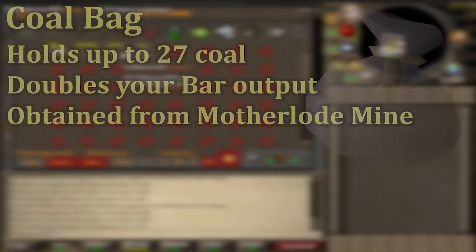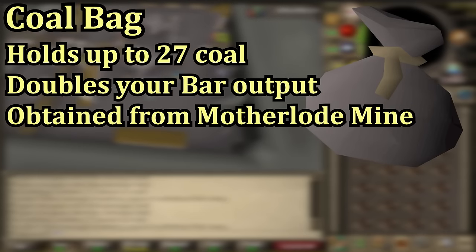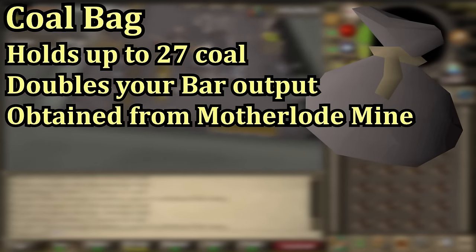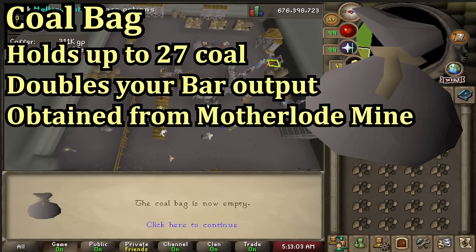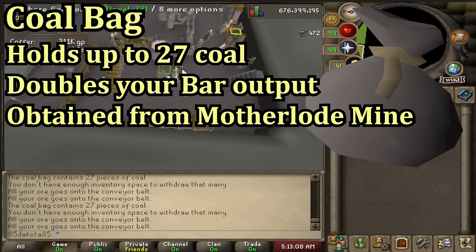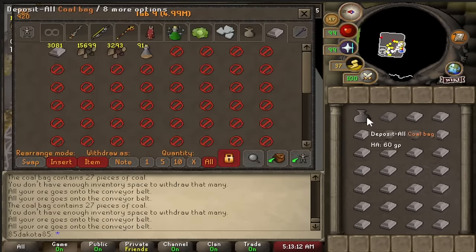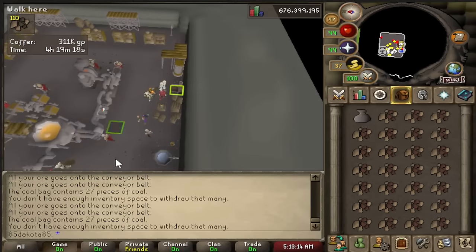The coal bag is a very important item for the blast furnace — it holds up to 27 coal in one inventory space, so you can take up to twice as many ores per bank trip, basically doubling your speed overall. The coal bag is a reward from the Motherlode Mine. It takes about 10 to 12 hours of Motherlode depending on your mining level, but it is very worth getting and you'll get some ores while mining to get started at the blast furnace.